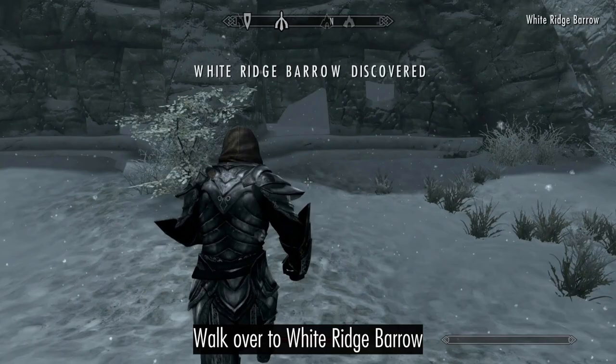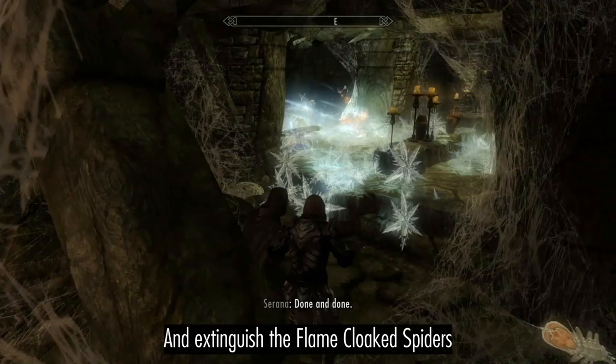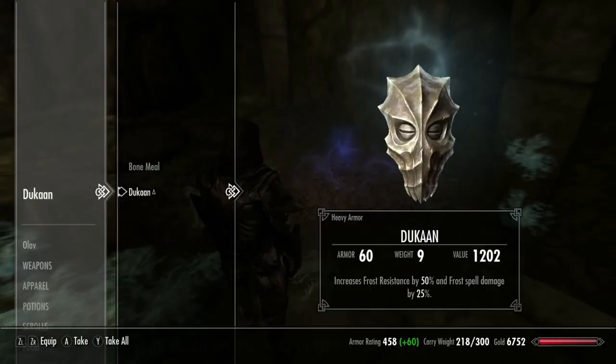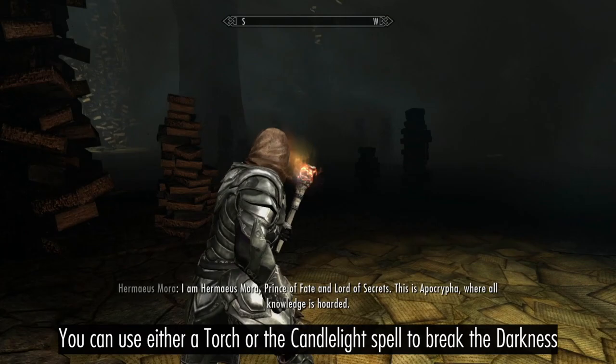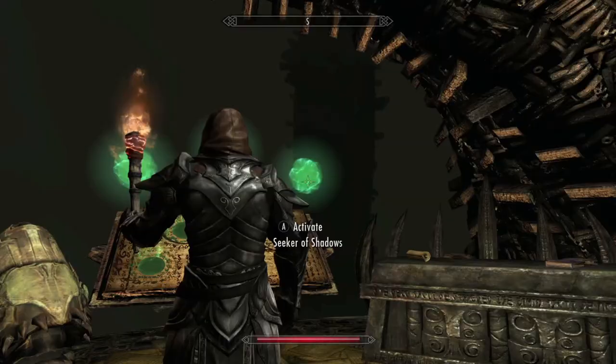Walk over to White Ridge Barrow, then extinguish those Flame Cloak spiders. Show Dukaan the true power of ice magic, then claim his mask to augment your own abilities. Open the Black Book and the door to Apocrypha, then activate the Seeker of Shadows power.